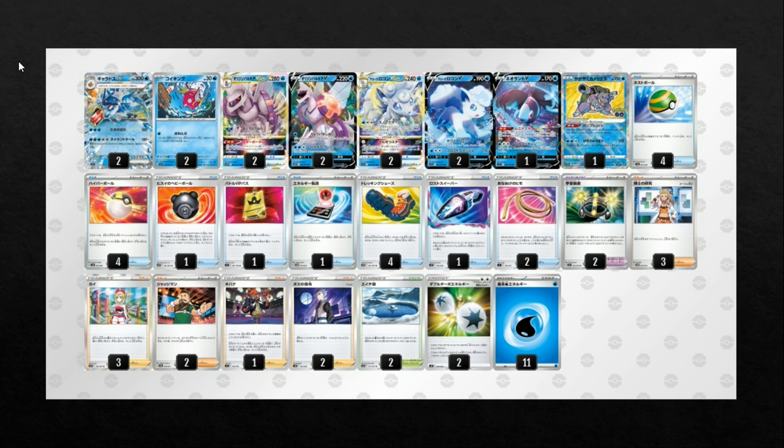The deck also plays 2-2 Alolan Vulpix, which is really interesting. You are playing Double Turbo, so there's at least a little bit of synergy there. It also gives you an alternate V-Star power to use. The main attack does 160 and goes through effects, as well as preventing damage from abilities — so you can protect yourself against stuff like Miraidon and Koraidon, as well as Gardevoir attackers. There's a lot to like about Vulpix moving into this new format. The 160 damage doesn't really matter too much if you're going for a 2-hit KO with Gyarados anyway. Then 1 Lumineon V for support, and then Radiant Blastoise just allows you to place some damage counters — a big choice over Radiant Greninja, which is arguably a far superior Radiant, but Radiant Blastoise in this situation is pretty good.